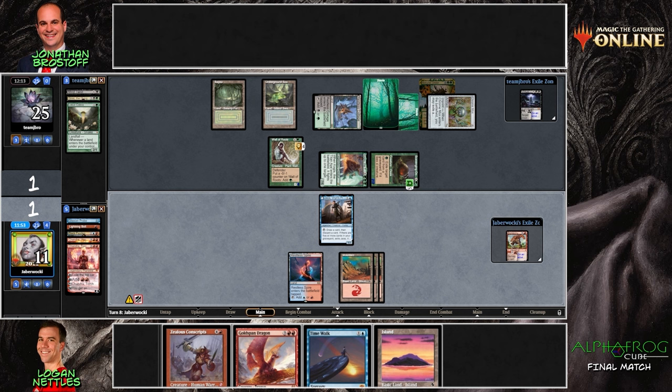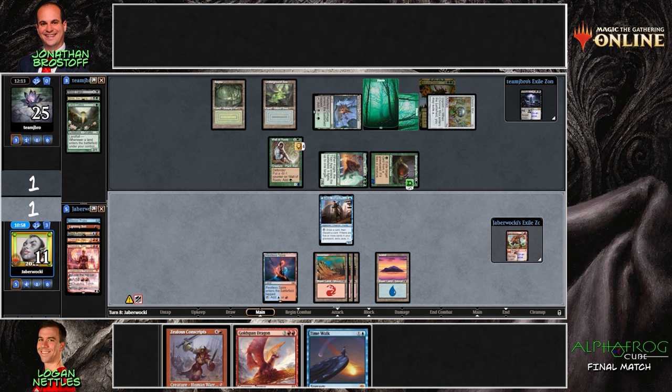If we go Gold-Span and Time Walk, then next turn Conscripts — we swing in for four, put them down to 21 on the Conscripts, plus another four, plus seven... calculating: three plus seven is ten, plus another four plus four, that's 18 total. But we also need a way to get through the Wall of Roots, so we're not exactly there yet — we might just be one turn too little. What if we play Bone Crusher, pass, block with Jace, then tap and flip it, and try to go off the turn after?